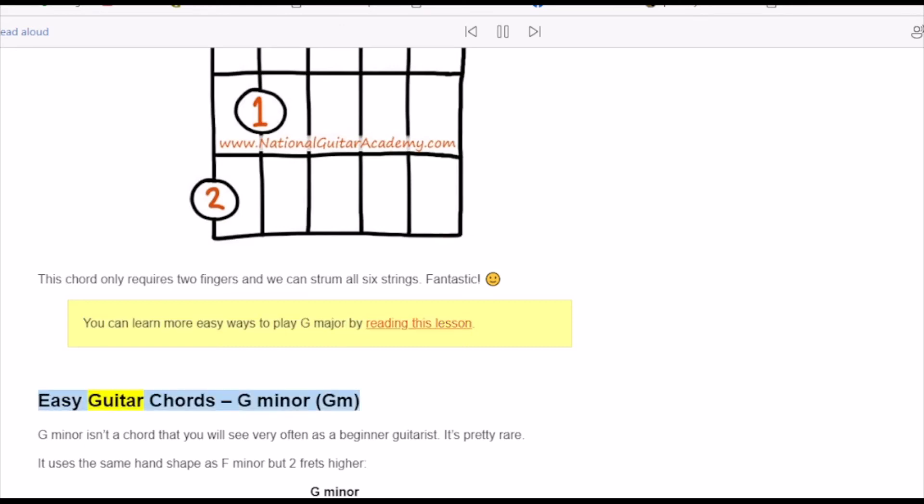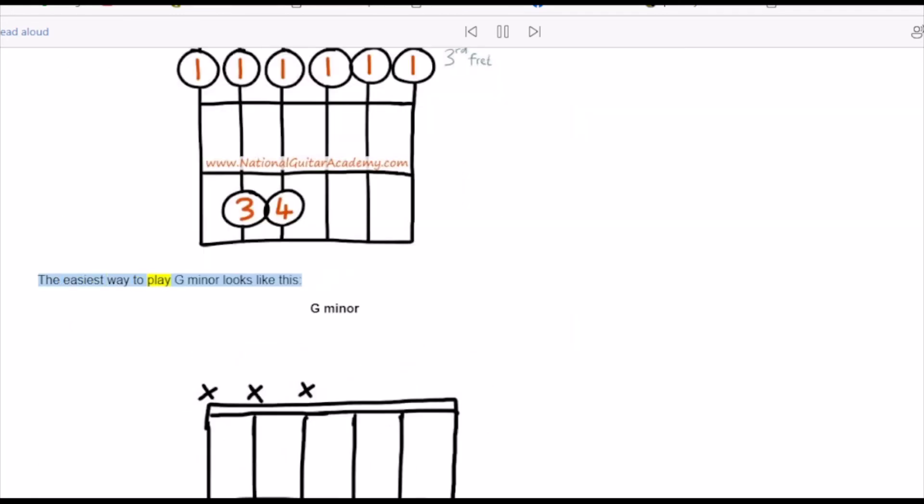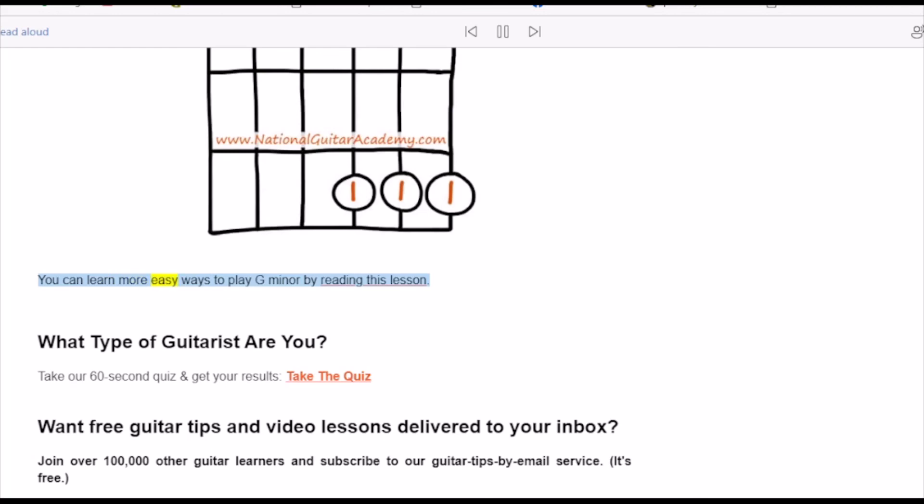G minor isn't a chord you will see very often as a beginner guitarist — it's pretty rare. It uses the same hand shape as F minor but two frets higher. The easiest way to play G minor is a simplified version shown here.